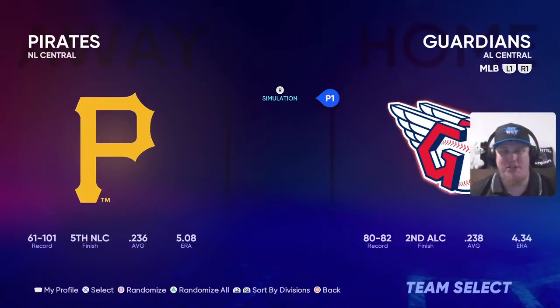Welcome everyone, I'm ACKingpin27 continuing the Legends Roster Gameplay Series in MLB The Show 22. Today we're grabbing the Cleveland Guardians to showcase ex-Cleveland Indians ballplayers — an entire lineup of legends plus some big-time pitchers taking the mound. We're taking on the Pittsburgh Pirates with old-school throwback uniforms.